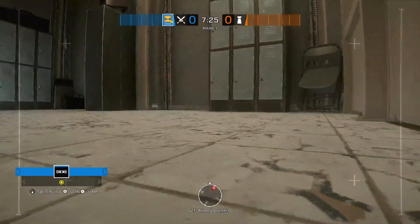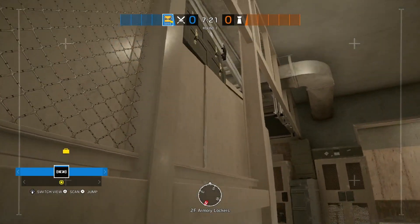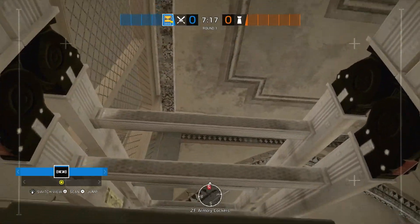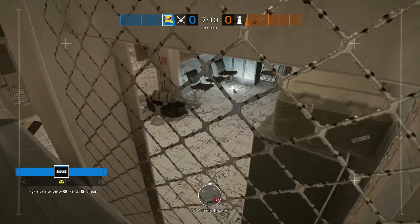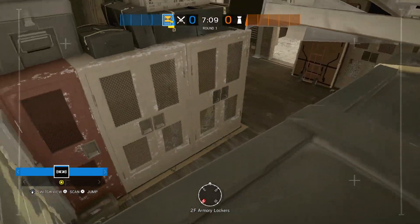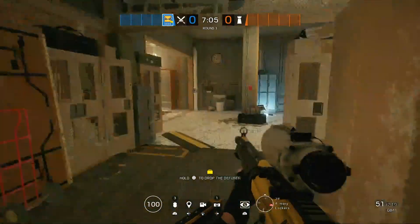Now we're heading over to Army. This one is best if they're downstairs in ventilation — this is my go-to drone spot because you can see anybody who is playing at the half wall. It makes getting drone intel a lot easier. The one spot you cannot see is behind the locker inside behind the half wall, but other than that this drone spot is amazing.